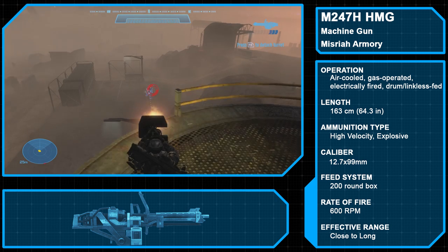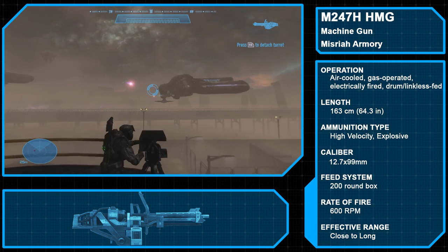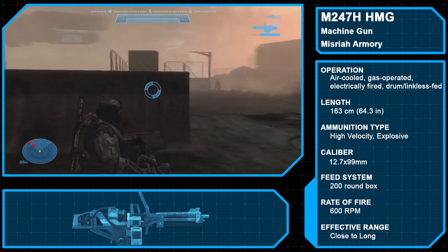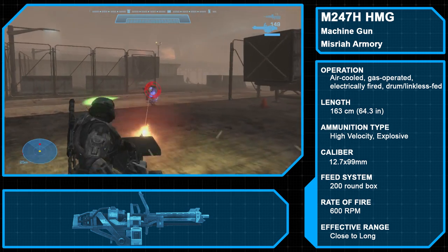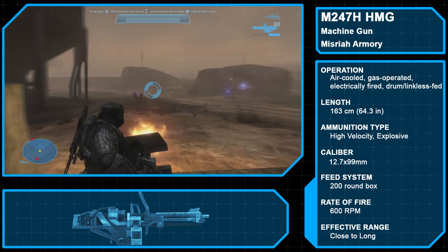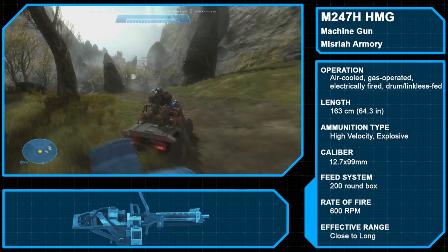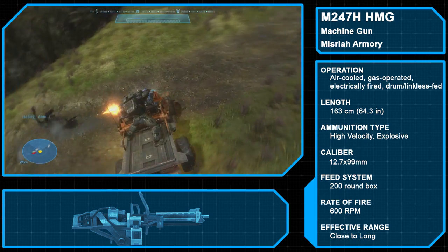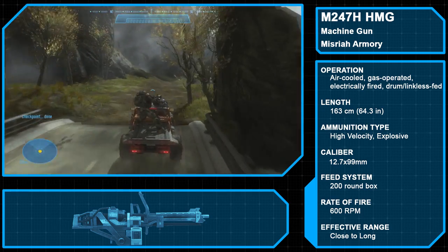The M247H Heavy Machine Gun is a commonly used machine gun produced by Misriah Armory for the UNSC. Firing 12.7-millimeter high-velocity explosive rounds, it is primarily used for suppressing fire, point-to-point cover, and anti-personnel roles, though also extremely effective against light vehicles. Air-cooled, gas-operated, electronically fired, and using a drum or linkless feed, the M247H can fire up to 600 rounds per minute at medium to long range. Spartan operators have been known to remove machine guns from their mounts; when carried this way, the M247H holds up to 200 rounds. Spartan Jorge-052 specifically carried a modified M247 into battle, wielding it far more effectively than the average Spartan due to his custom configuration and larger-than-average size.